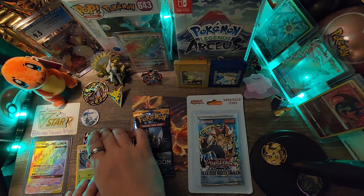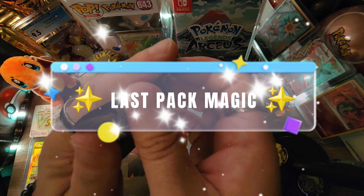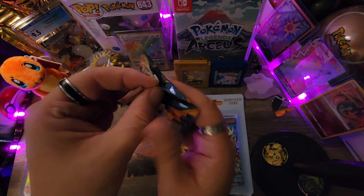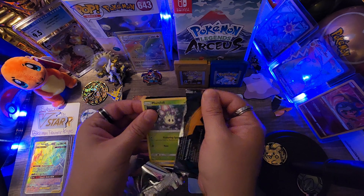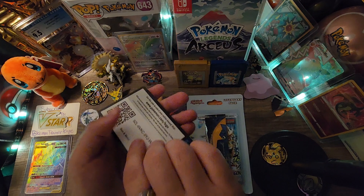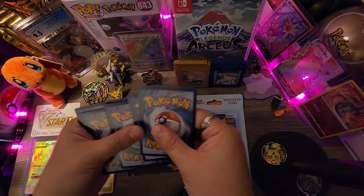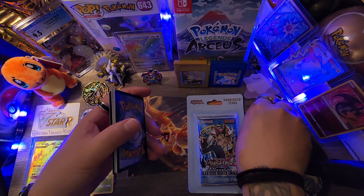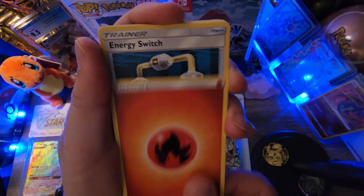And our last pack of Pokemon cards. There's the code card — two, three, four. Let's remove all this wrapping and we get a Fire Energy.